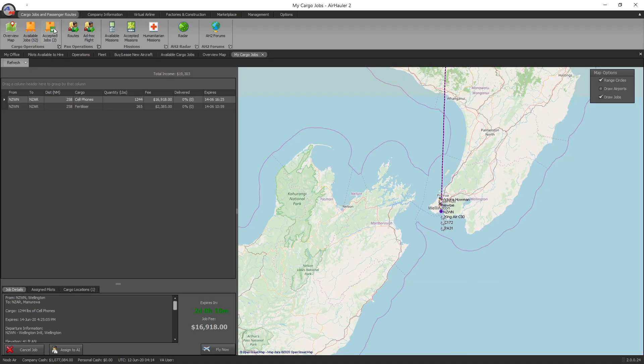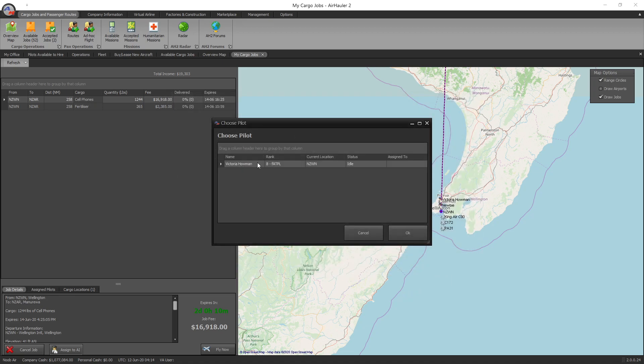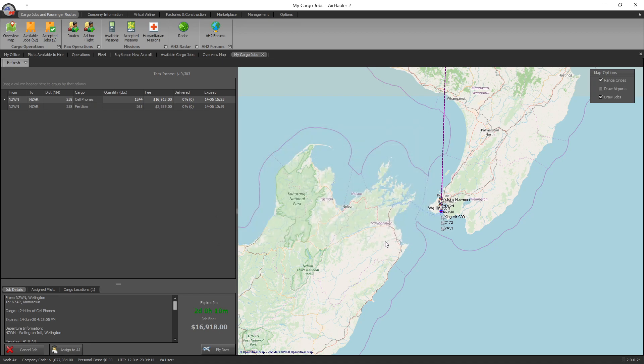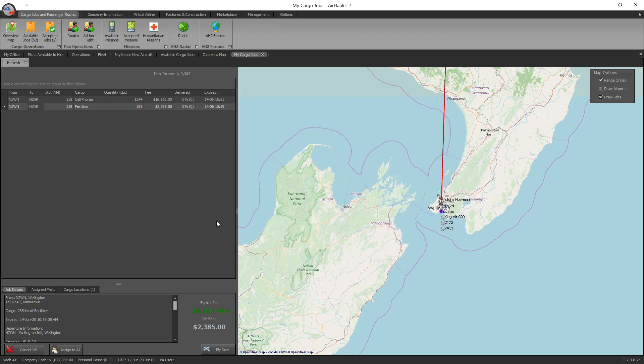In the accepted jobs tab we've got our two jobs. For the first job I click assign to AI, select the aircraft — the PA-31 — and select our pilot, Victoria Hellman, then choose the pilot. Then I select the next job, assign it to the AI as well — same situation — select the Piper Navajo, and we've assigned both jobs to that pilot and aircraft.